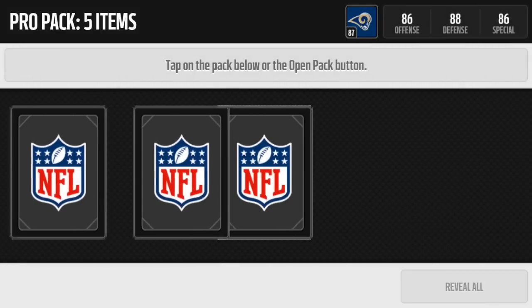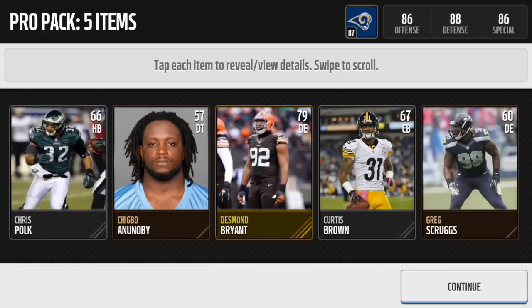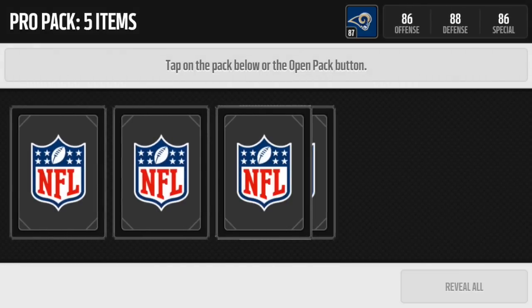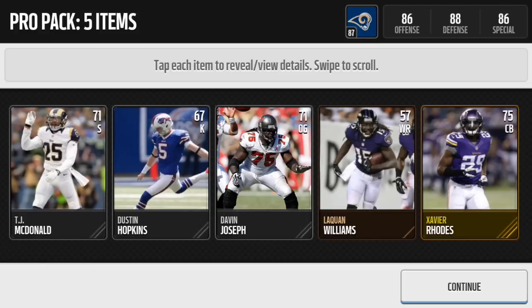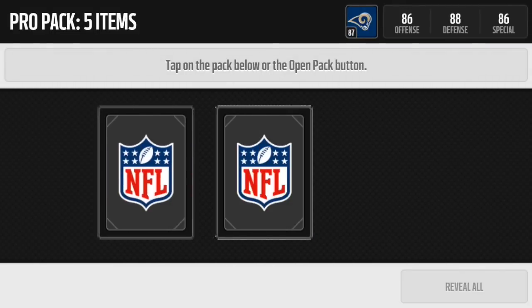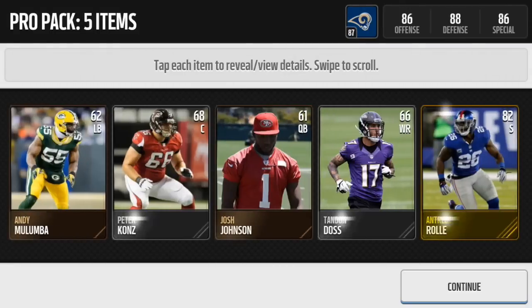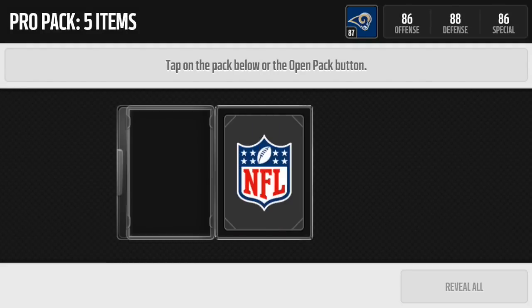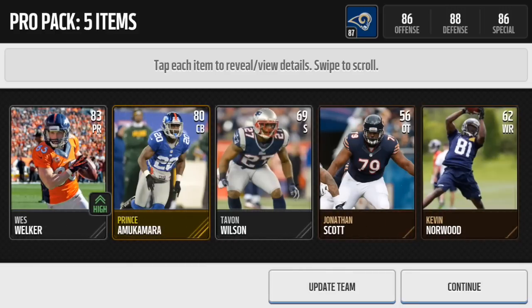On to pack number two — let's see if we can pull an elite. Desmond Bryant being the highlight of that pack, again nothing too good. I want to get at least one elite from this pack opening. Nothing good from the next one either. I'm hoping Madden will be generous to me today. No elite there, and he's an 82 overall — I'm not too upset, I'll probably sell him. We got two golds in the next one: a kick returner and Adam Vinatieri. I'll probably put them in gold trophy packs. Vance Walker is the highlight of the next one — that sucks. I still have about 45k to go, so hopefully we can get some good pulls. I'm getting players I can put into player trade-ins, which is fine — that gives me a chance to get some good trophies.